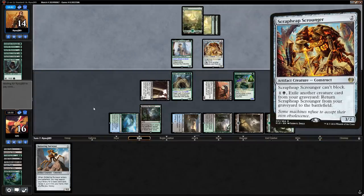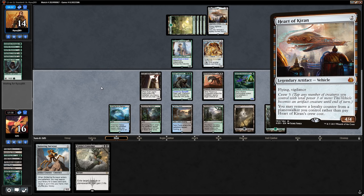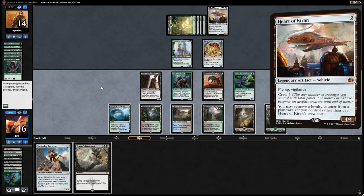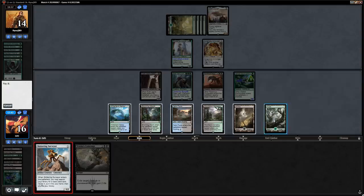Scrap Trawler into Heart of Kiran from the opponent. Vraska's Contempt is excellent here — we can attack with everyone and if the opponent crews Heart of Kiran we can exile it so they can't block with Rona's either. We'll play Surveyor first so we can still play the land and cast Contempt.